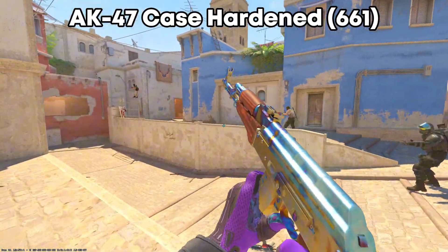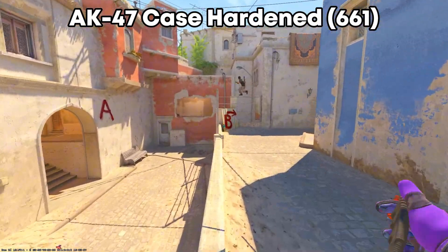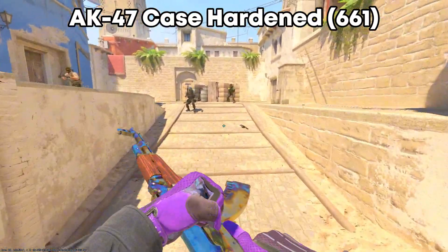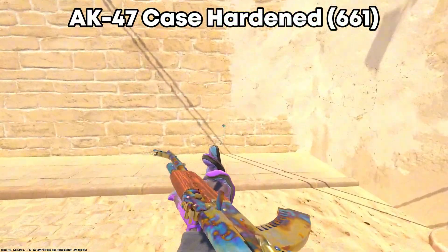The skin that probably everyone playing CS knows is the AK-47 Case Hardened pattern 661. This skin is just iconic and the price really depends on the pattern, because the 661 pattern costs between $40,000 and $200,000. That a skin can cost $200,000 is just insane.